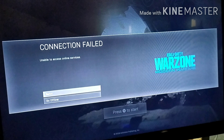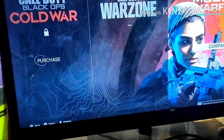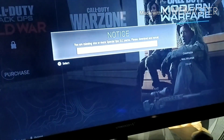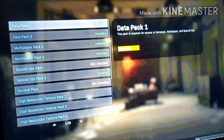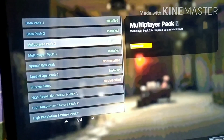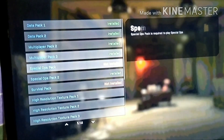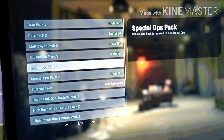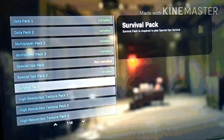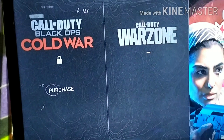If you don't have co-op you have to download it. You'll see 'fetching game installs' — you need an internet connection first. You have to download data pack 1, then data pack 2, multiplayer pack 2, multiplayer pack 3, special ops pack — I don't have it installed right now — and then special ops pack 2 and survival pack.